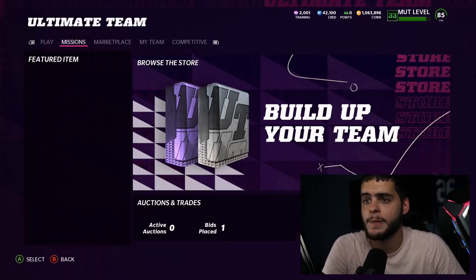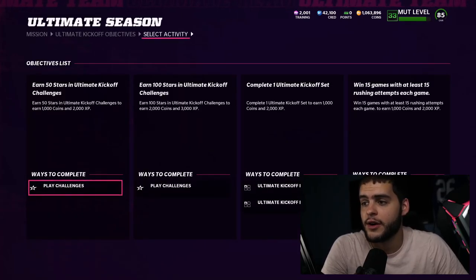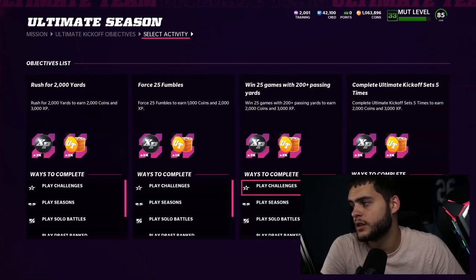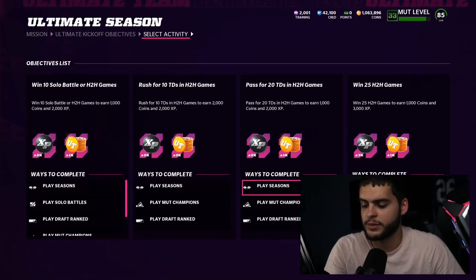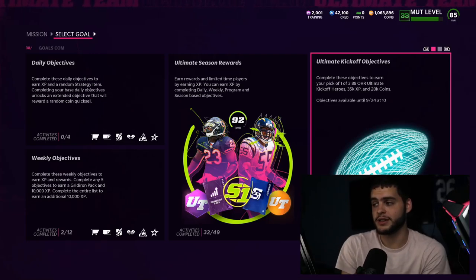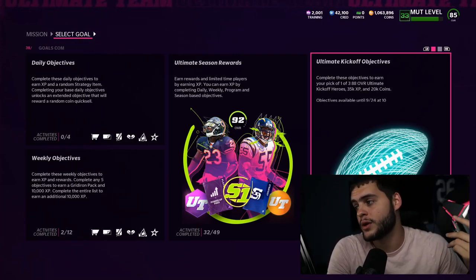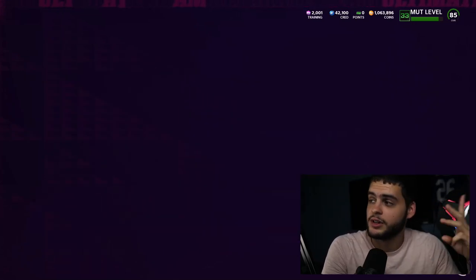Let's head on over to Ultimate Season to check out the objectives — things do get added sporadically. So far we have two free 88 players. Under Ultimate Kickoff objectives, earn 50 stars for 1,000 coins and some XP, 100 stars gets you an ultimate kickoff set, win 15 games, rush for 1,000 yards, complete the ultimate kickoff set five times. Complete every single objective and you get another free 88 — so that's three free 88s. You also get 35,000 XP and 20,000 coins. It expires September 24th, so you have about 15 days. Make sure you go get that.